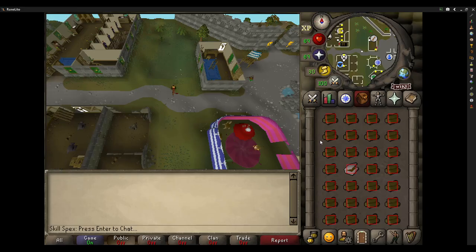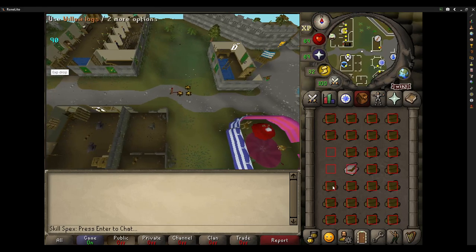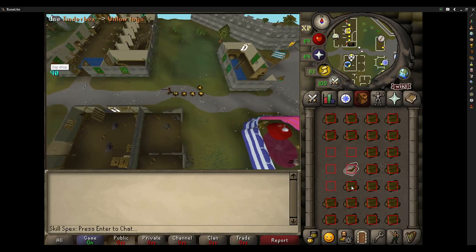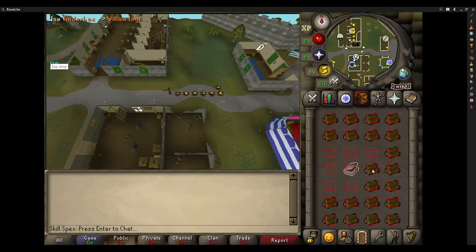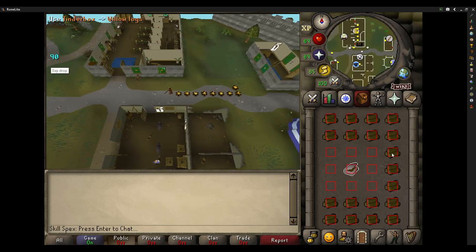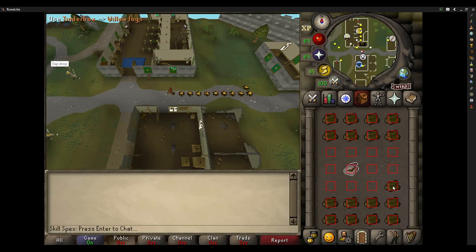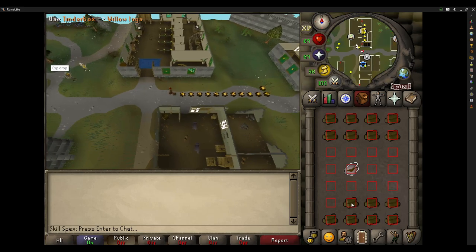Limiting yourself is also how you unlock your full potential. Up till now, I actually forgot the most important step when trying to write a script, and that is doing it myself manually. I just hate firemaking so much I didn't even want to do a single inventory. Turns out, when I do firemaking, I do this weird thing where I light the logs, then pre-select the next item to use and hover over the next item. The pattern I end up clicking is: tinderbox, log, log, tinderbox — and so I ended up with this new iteration.